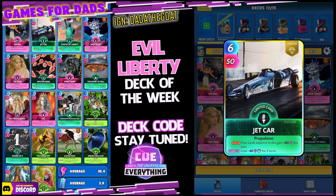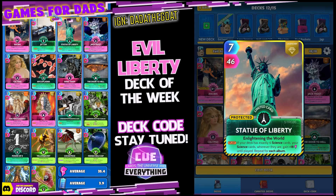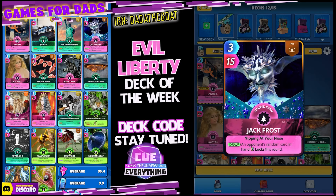On the return you lose minus 40 for three turns. Here is our Evil Liberty — the Statue of Liberty. If your deck is exactly six science cards, which we do have, they are all jumbled up for some reason, but we have six science, six arts and culture, and six life on land. Wherever they are, gain 18 until played and repeat for each album. So every single one of our cards is going to get that nice 18 buff from the Statue of Liberty.